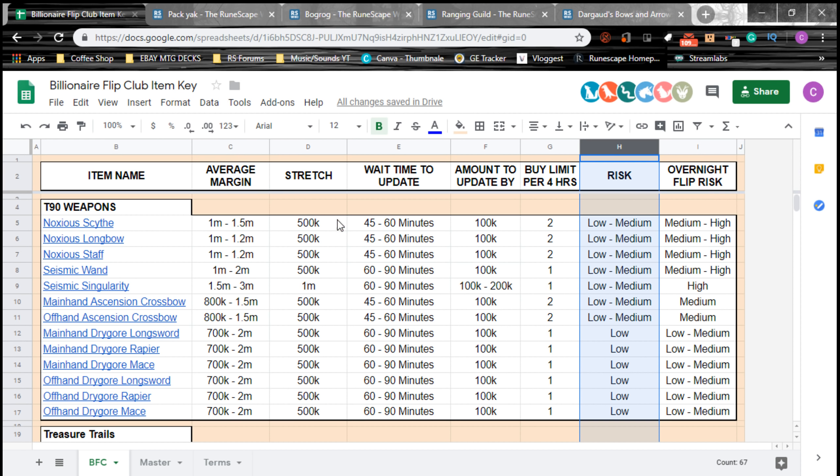We're going to bounce back to our Billionaire Flip Club item key spreadsheet. If you're watching this video first and miscounted, you should go watch video number one. This right here is the spreadsheet we use in our Discord — we're going to be going over the risk column. I've already covered most of this in the first couple of videos, so I won't explain too much.